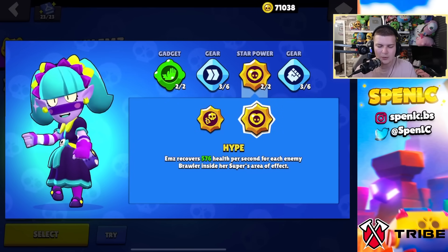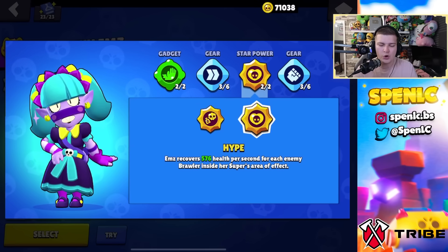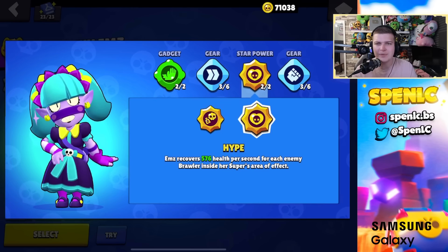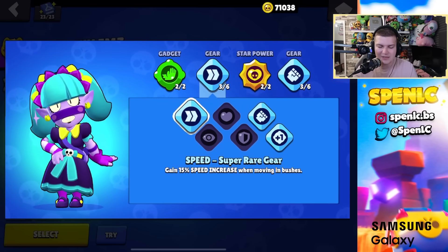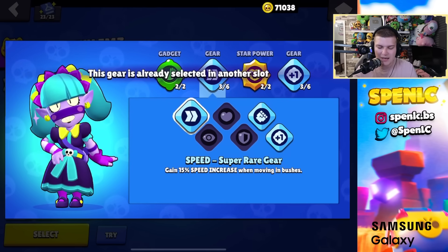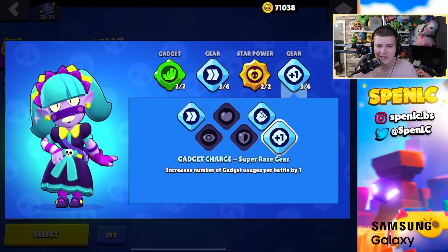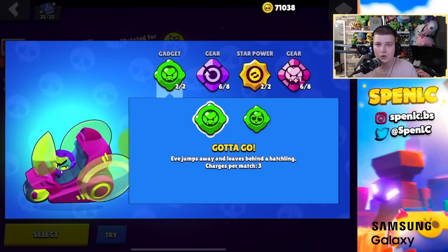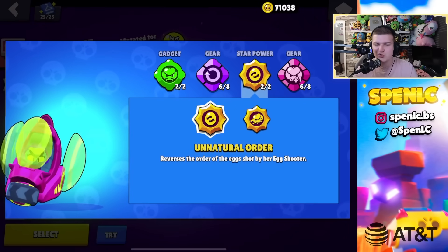EMZ: friend zone gadget 100% of the time. For star powers, hype pretty much everywhere except heist where you want bad karma — though karma is underrated too depending on your playstyle. Playing EMZ behind walls with healing and hype pressure is the preferred style. On grassy maps go speed and vision gear; otherwise the standard setup.